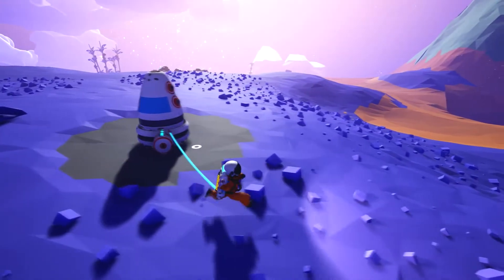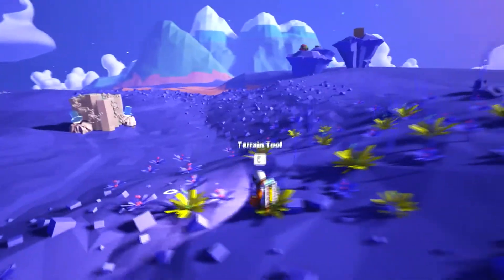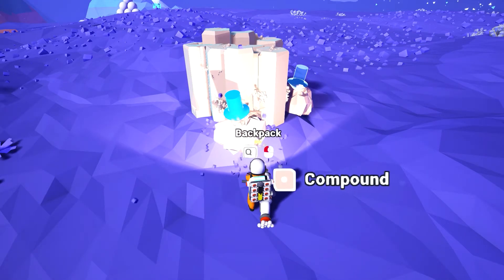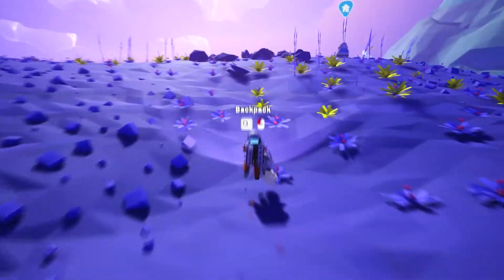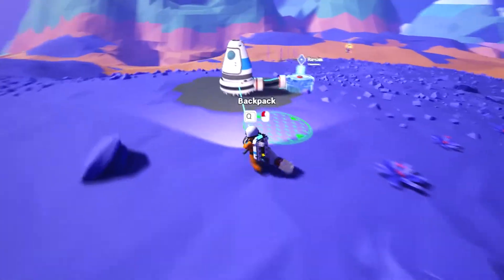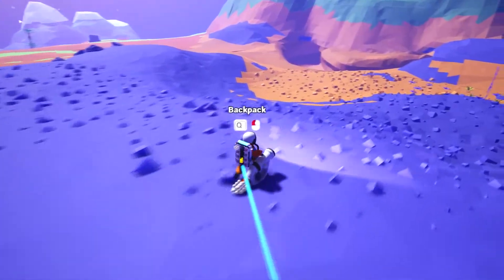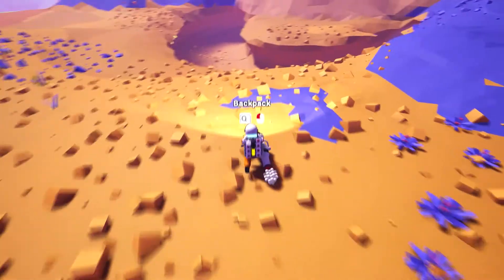So to start off with, you spawn here on this little planet and you've got to farm your resources. All around you'll find different resources. I think this is compound, so I think these are infinite resources here. One of the main key issues is power. I haven't explored too far on here, so that's why I'm doing this series - just to basically see what you can do on Astroneer, and if anyone's thinking about buying it or supporting it, hopefully this will help you make up your mind.